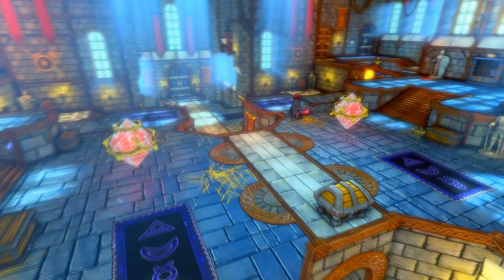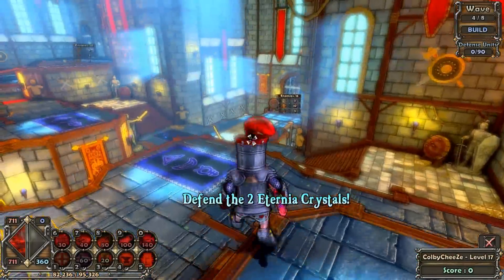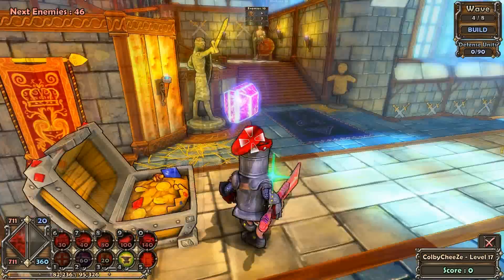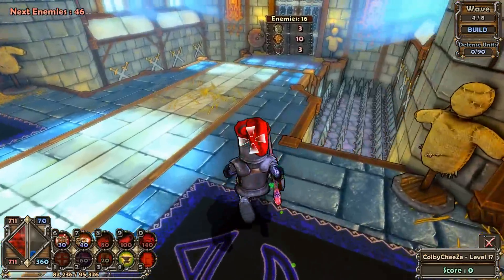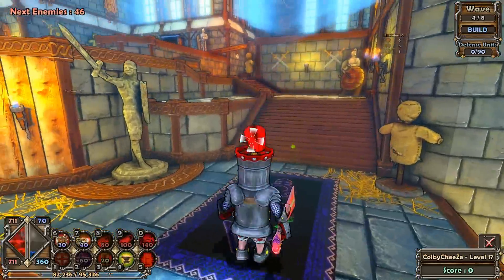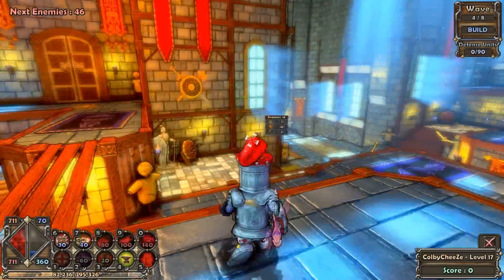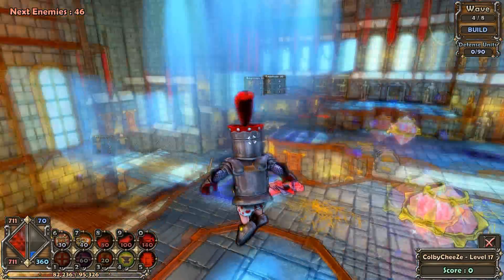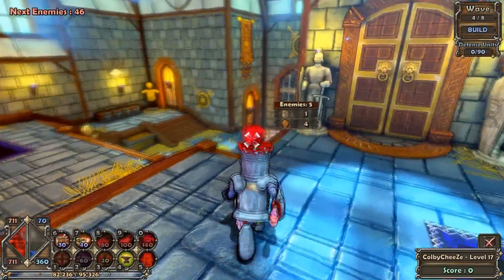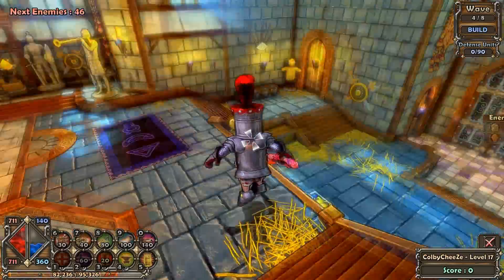From now on we're going to have to start defending two crystals each level apparently. Let's take a look - we've got enemies coming from down below. Spikes - better look out for those spikes. What would be cool is if I just got those little things that knocked them into the spikes, knocked them back and pushed them into the spikes. We've got them coming up that way over there too. Pretty good amount coming from each door, and not very many coming from back here, so I can use less defenses for these areas.